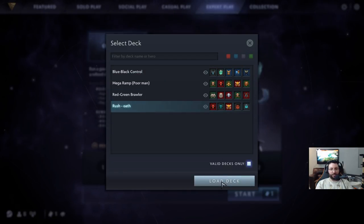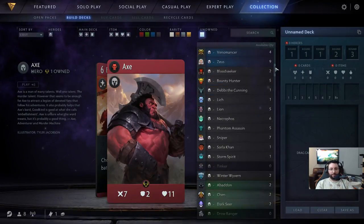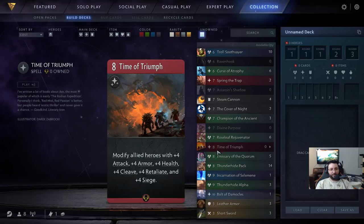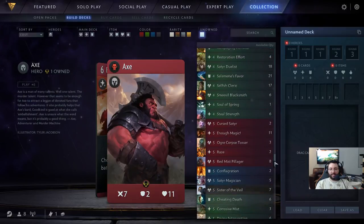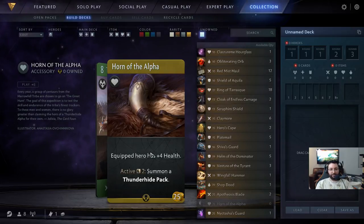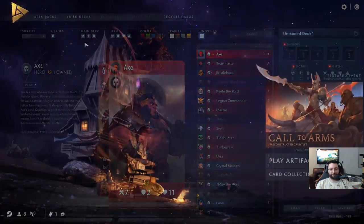One thing to keep in mind is I cannot build the decks I'm used to because I don't have a lot of the cards. I have three decks I play a lot: one is the mega ramp, where you ramp up your mana to get big creeps out very fast, but I'm missing Time of Triumph, which is like the main thing I'm missing from every one of my decks. My rush deck is also missing Time of Triumph — we're gonna be playing that one today.